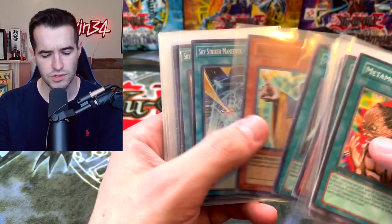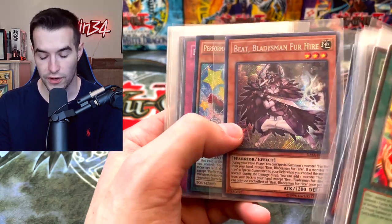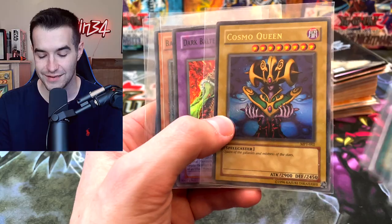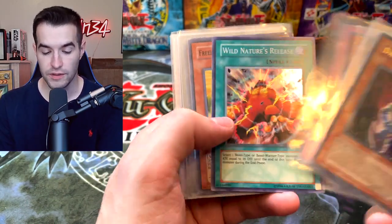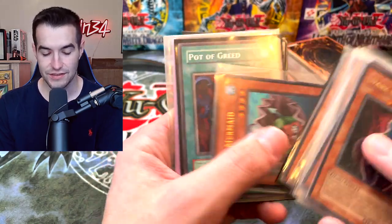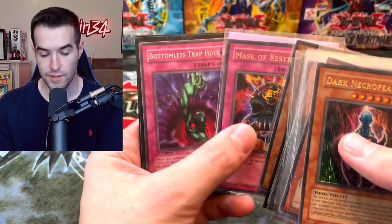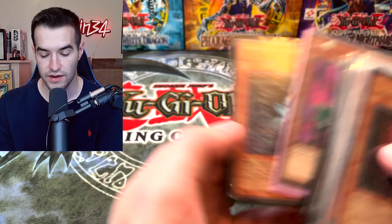That card used to be a lot but it got a reprint — I think in the Joey starter or something — so that brought the price down. Jamming Waves, Invoked Kaleidoscope, the Fur Hires — if you remember those on Duel Links. Backup Soldier, Prohibition, Cosmo Queen — a classic. McDonald's Millennium Shield right there. Another Necrofear — this guy was a huge Necrofear fan. Eater Bug, Mystical Elf — these are all reprints except Necrofear. Pot of Green — you can even make your commons look nice. Perfect Machine King, Massive Restrict, Mass Beast, Discordius — I always love that one. Secret Regenzo — cool.